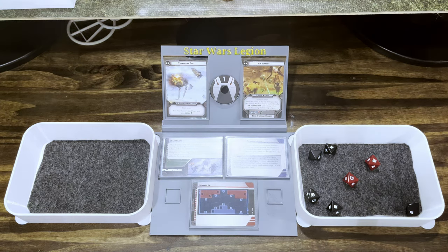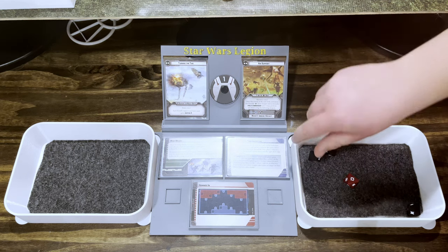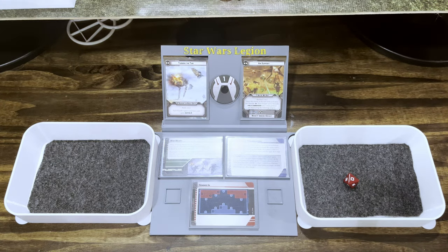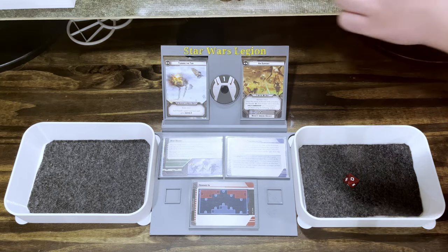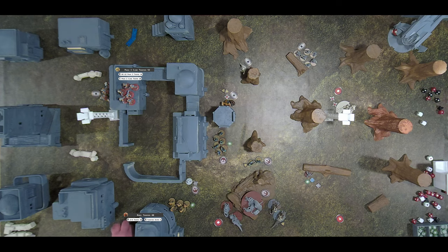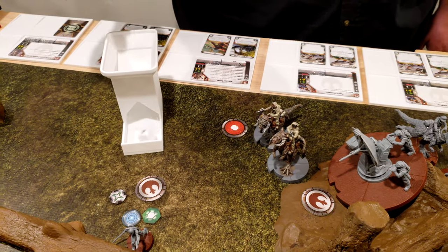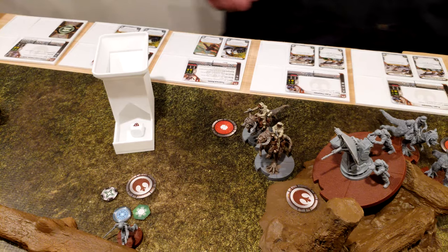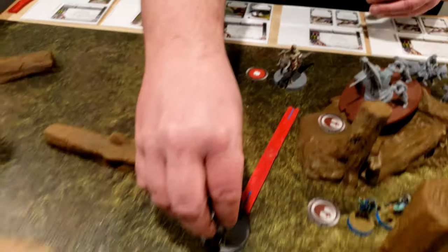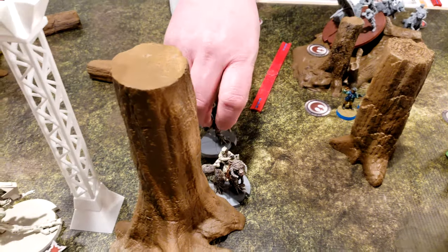They don't surge — a hit and a crit. It has critical one as well, so one of those surges would turn to it. Cover gets rid of a surge. I have not rolled a single hit. Going to roll off the suppression for these Tauntauns — it's gone. Double move right up to this other tree. At the end of the turn they do their rotate.